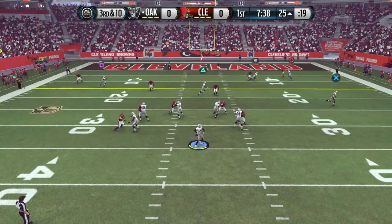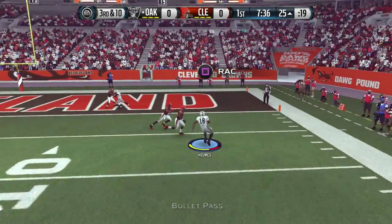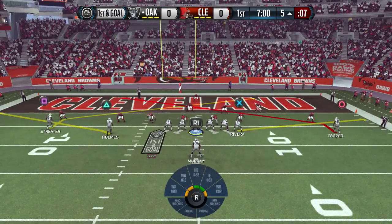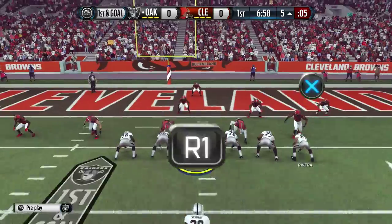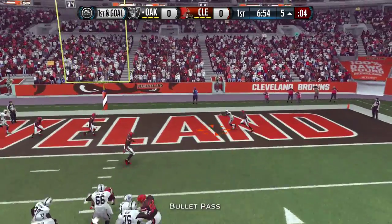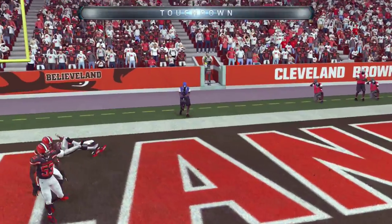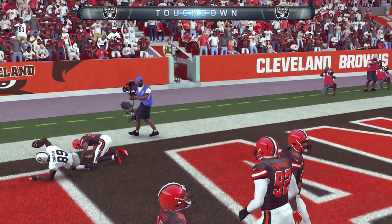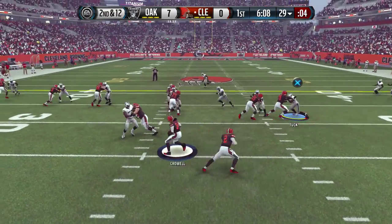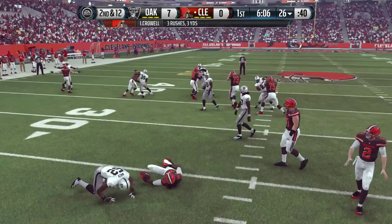It's now 3rd and 10 as Carr looks to continue the drive, and he will. Holmes finds it, cannot get in the end zone, going to get taken down at the 5. But here we are, 1st and goal from the 5 yard line. Carr under center, dropping back for a quick throw, going to find Amari Cooper the rookie. He's been playing absolutely unbelievable through the first three weeks of the season. So now 7-0 the score.